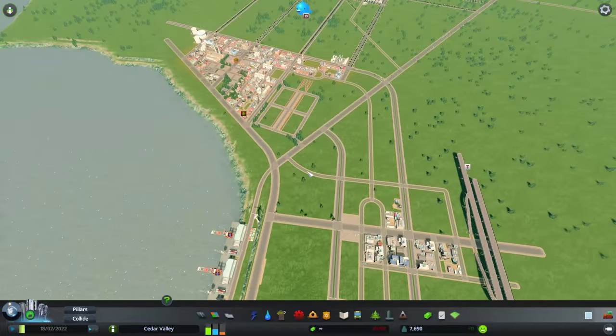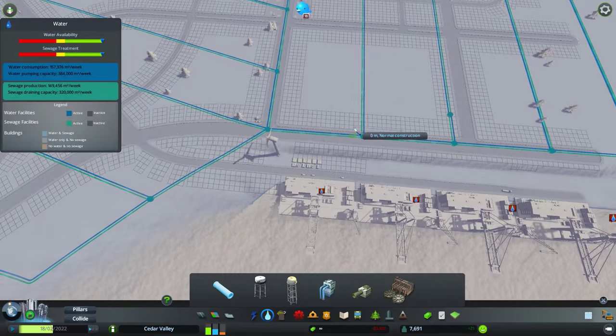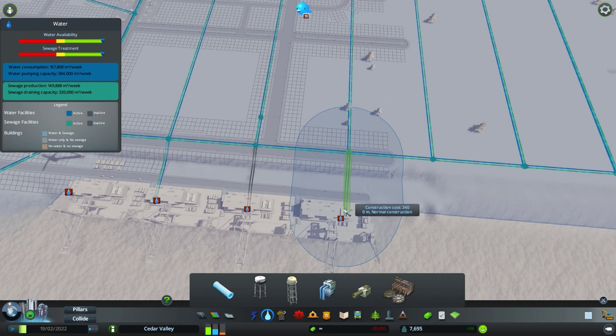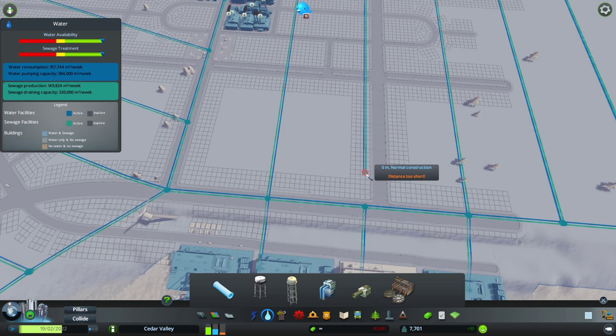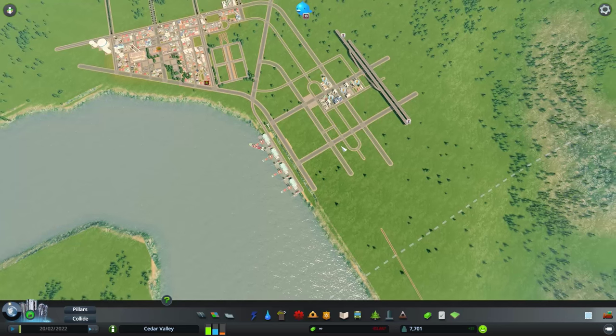Another thing we need to do is fix the water problem here — just a quick fix, just extend the water mains over there. Let's just clear this, and for the sake of having everything look pretty... actually, never mind.